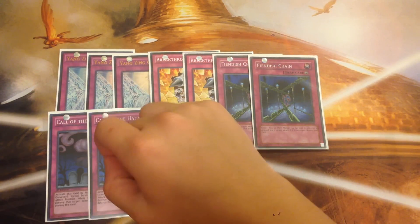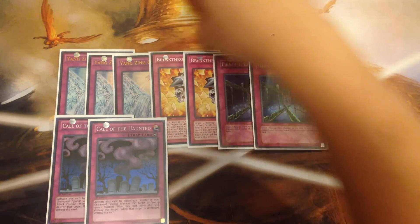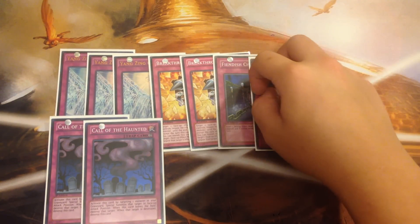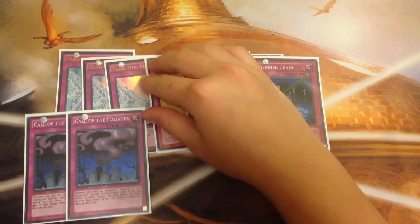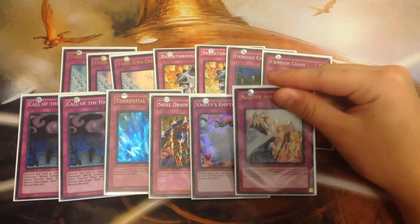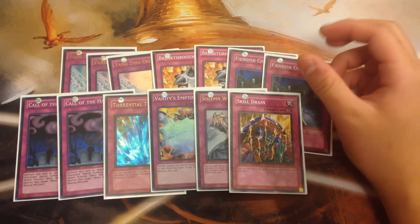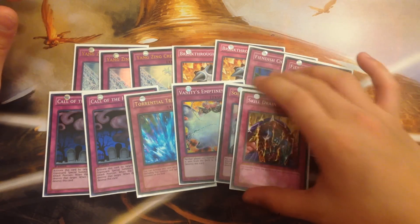Next, you play double Call of the Haunted. Call of the Haunted is very, very good in this deck. You can do crazy combo plays with Baxia and Call of the Haunted — Call back a monster, use Baxia's effect to pop it, get two summons, and things like that. Next turn you can pop your own Call of the Haunted to special summon a monster from the grave. It adds more synergy and pressure to the combo plays. You also play one Phoenix Wing Wind Blast, one Torrential Tribute, one Skill Drain, one Vanity's Emptiness, and one Solemn Warning. Notably, Skill Drain does not affect your monsters if they were synchro summoned using Bixie, since those monsters are unaffected by trap effects — so you can still use monster effects while Skill Drain is on board.